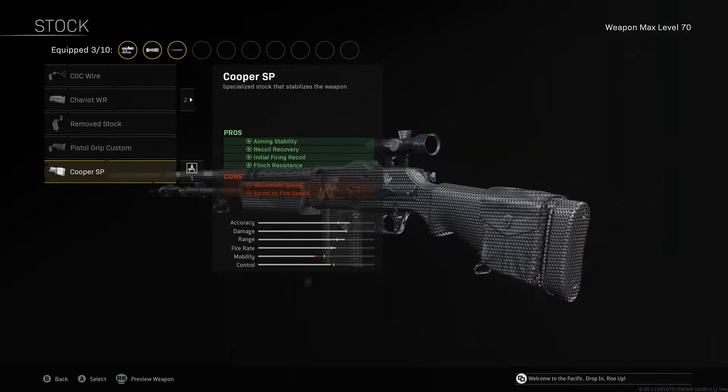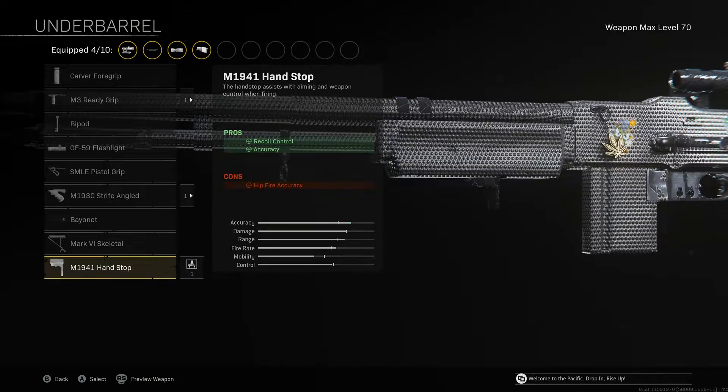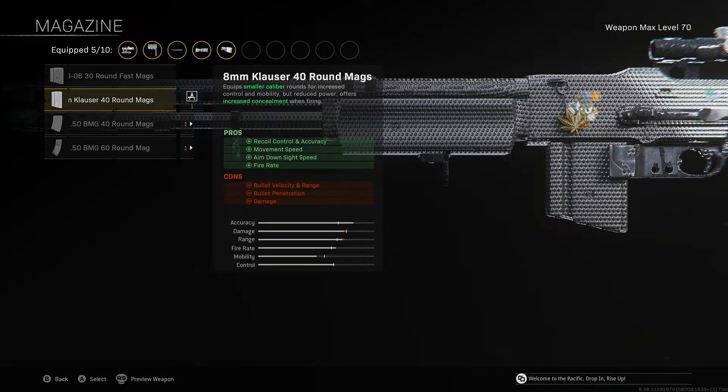The Cooper SP for the stock mainly assists with controlling the weapon, giving us better aiming stability, recoil recovery, initial firing recoil control, and flinch resistance. For the underbarrel, the famous M1941 Handstop improves our accuracy and recoil control.